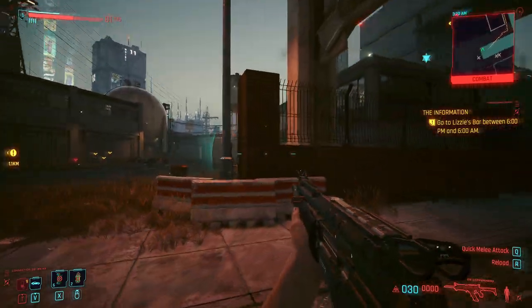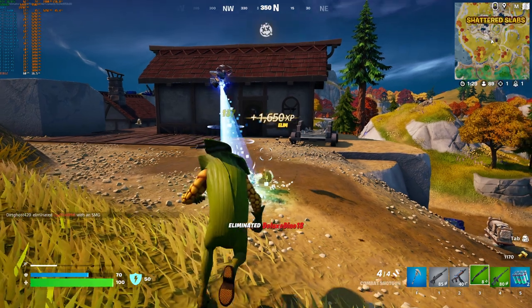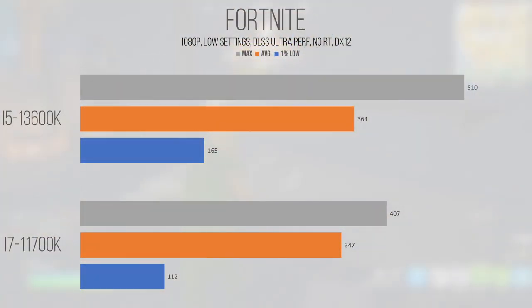Our first Unreal Engine 5 title, Fortnite, saw performance scaling going from the 11700K to the 13600K similar to what CSGO exhibited. While the 13600K returned an average and 1% low of 364 and 165fps respectively, the 11700K came in at 347 and 112fps. The 13600K is an improvement, especially in maximum performance, to the point where it's sort of worth considering this chip over older, less expensive options as the consistency of your frame rate will improve as GPU load increases. That said, when you're GPU bound, as you realistically would be in most gaming scenarios, you wouldn't be able to tell the difference between the two chips, as their performance only really starts to diverge at lower resolutions.